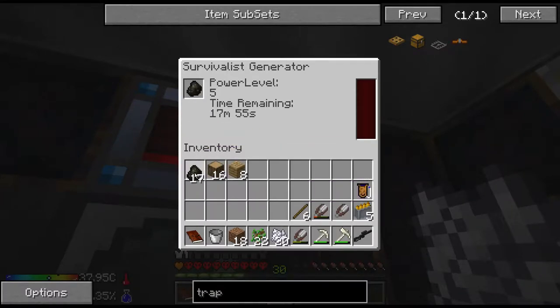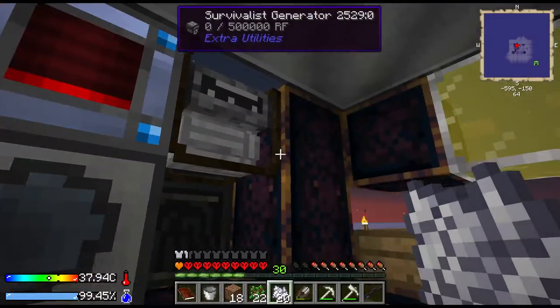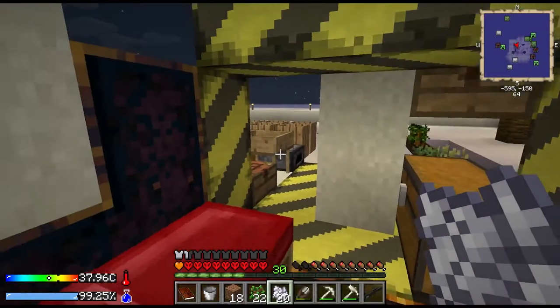We put our leadstone energy cell up here - that came in really handy. Get our generator powering that. I know it only puts out five RF per tick so it's kind of slow, but then this guy will store it up, and it gets full. This still has some internal storage so we don't have to worry about that.